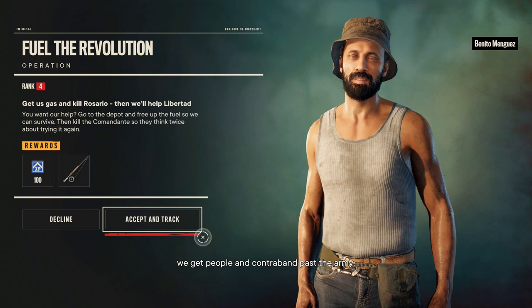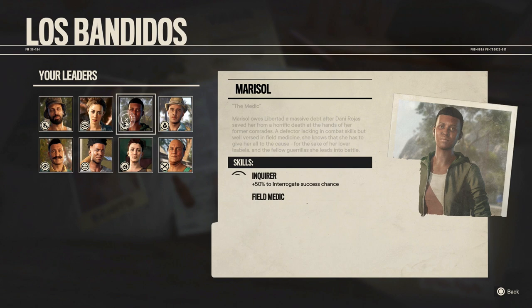To unlock Benito you need to complete the story mission Fuel the Revolution in the starting island of the game.